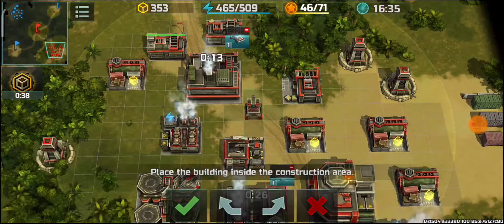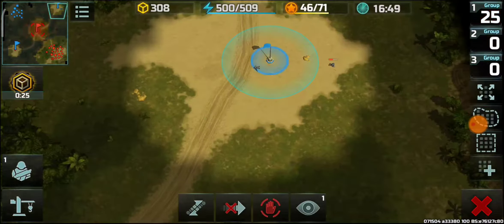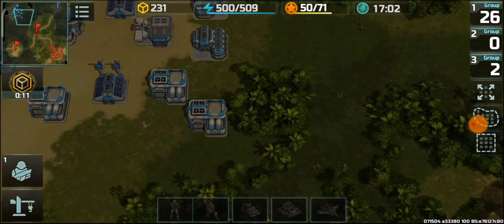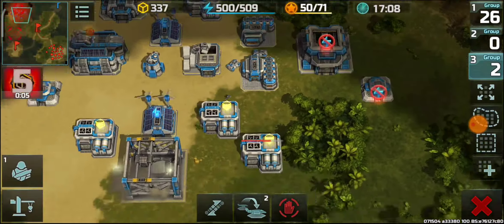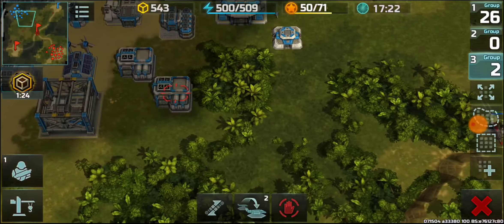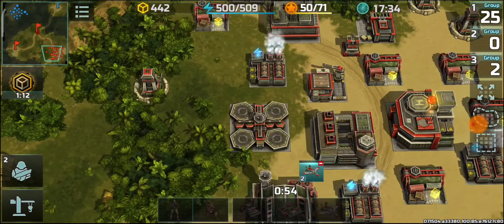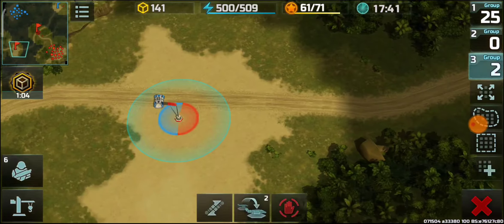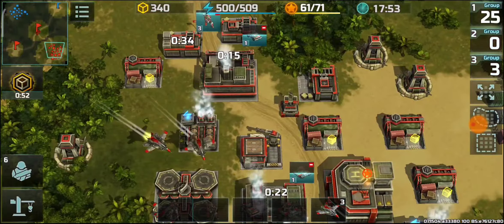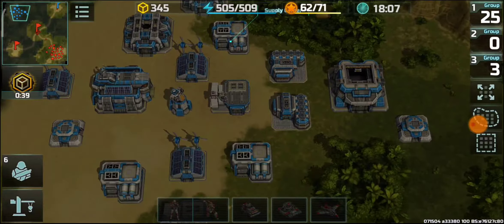No resistance at any flags — they're all left wide open. One infantry spotted, definitely for scouting. Going for more hawks and initiating the attack with hawks right now. Accidentally tapped the wrong boost button, switching to supply boost to keep resource income intact. The fortress is trying to take control here once again but this time it won't work since I have hawks.